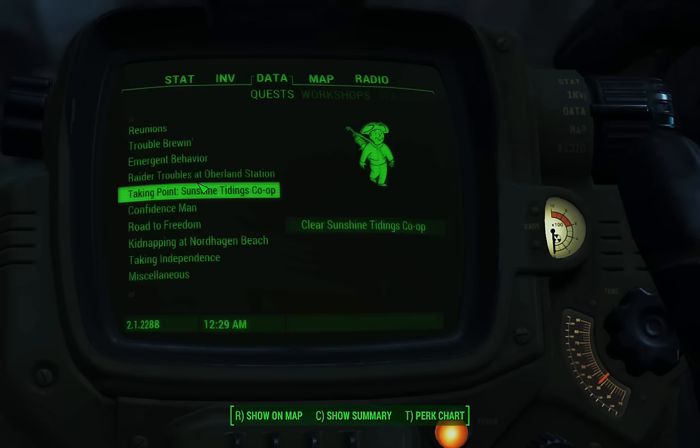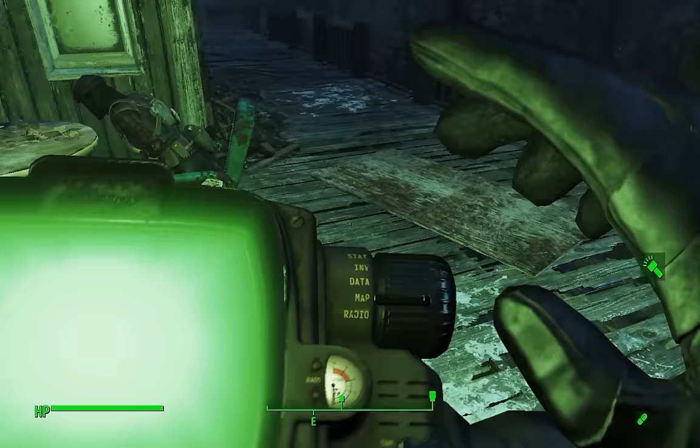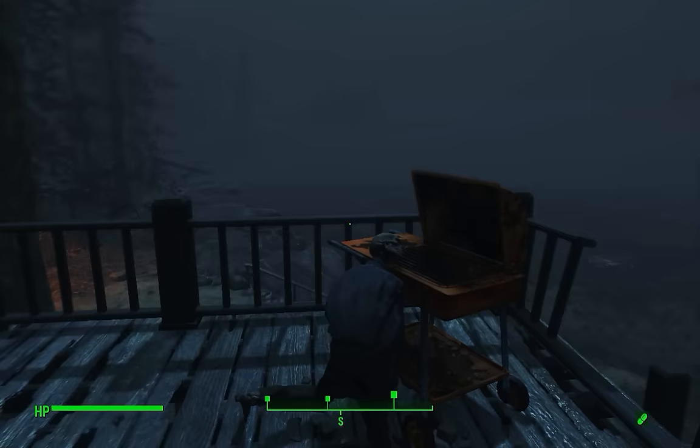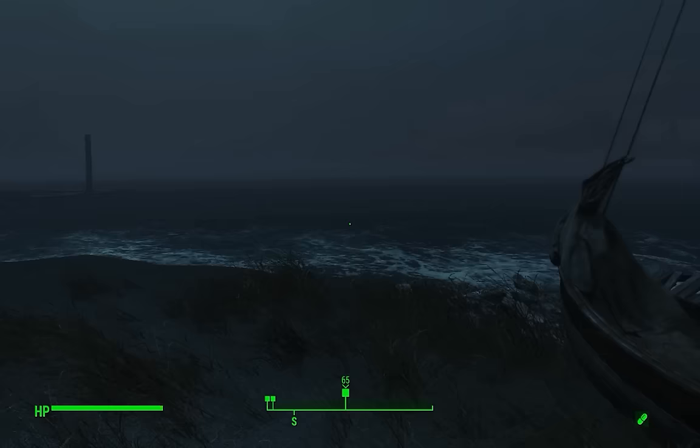The first steamer trunk is sunk offshore near Rayburn Point, which is home to a lot of trappers — you'll probably want to clear them out first. Then proceed in a southwesterly direction and just follow the indicator on your radar. It'll lead you way out into the ocean, so you're going to do some swimming. Prepare to take on some rads; bring your Rad-X or your radiation suit.